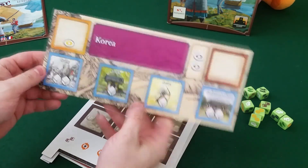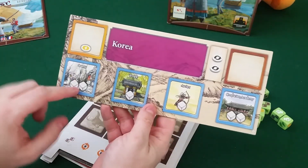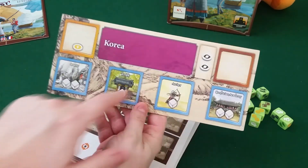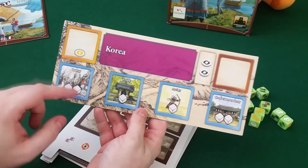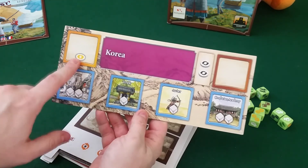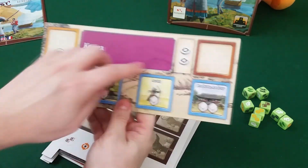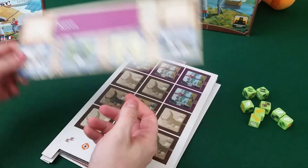And Korea — look at this. Korea starts with two, three, four, five — they also have an extra white die, but if you cover it up you lose two dice. That's really cool. And you get a gold token if you get an advisor. They start with two re-rolls to start off. These guys seem really strong.